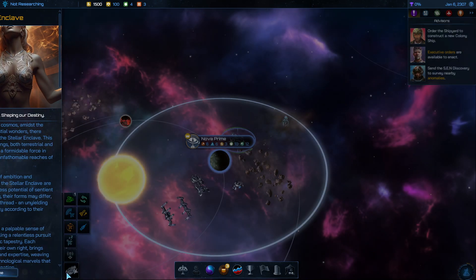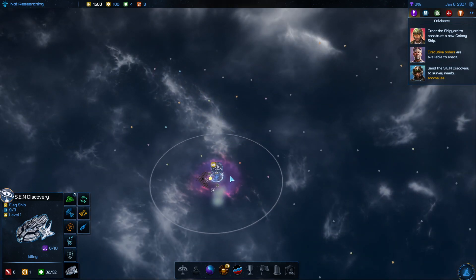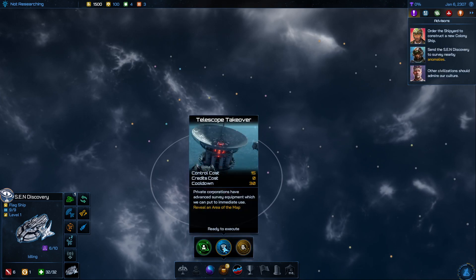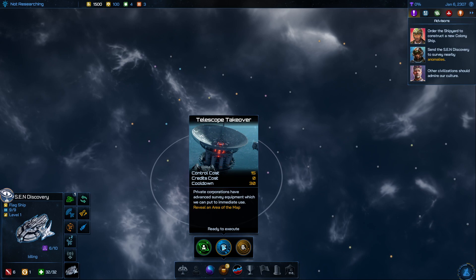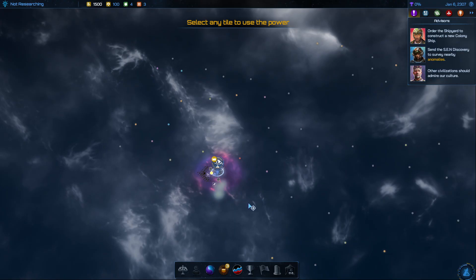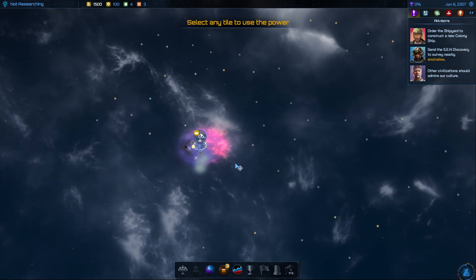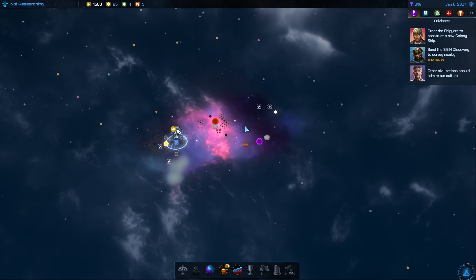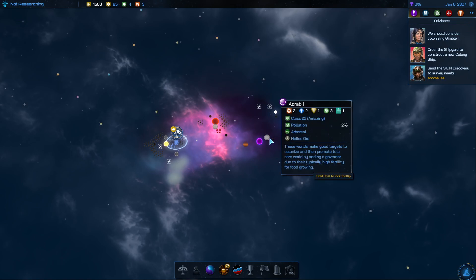Okay, this is the first thing you see — I'll zoom out. This is the large sector size; these are all the stars in it. Your first option is to go down to executive orders. You have the telescope takeover which costs 15 control — you start with 100 and it regenerates very slowly, but there's a cooldown of about 30 turns before you can use it again. I'll use that now. This is just for helping me explore — I want to spread out in this direction and that direction. It's going to be difficult but maybe I can reveal these two stars. We revealed one decent planet — actually that's pretty good — and one over there too.